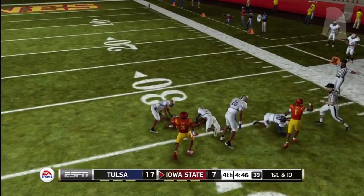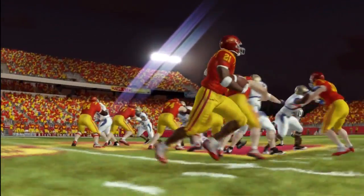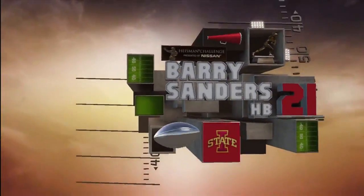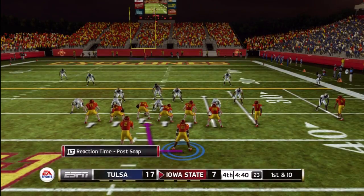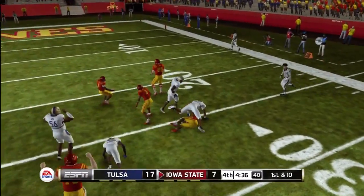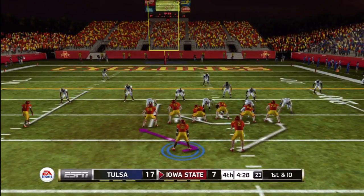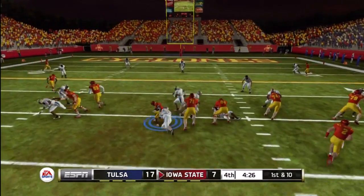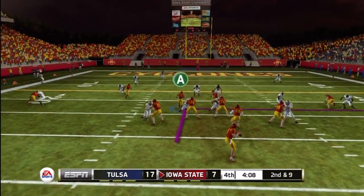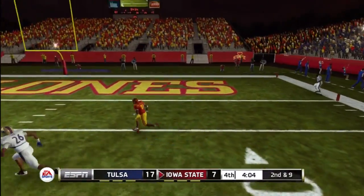I believe that is the biggest run of the game for me — that's going to put us at I believe 99 yards rushing. This is going to be another draw play and I break this one out to the side. We pick up another first down. 25 rushes, 109 yards, and one touchdown on the game. Not too shabby, but if I want to win the Heisman I have to do better than that, especially in my next game. We actually do convert a first down on that passing play too.